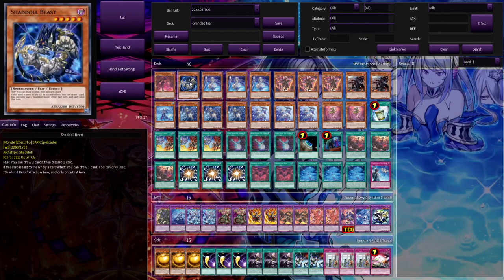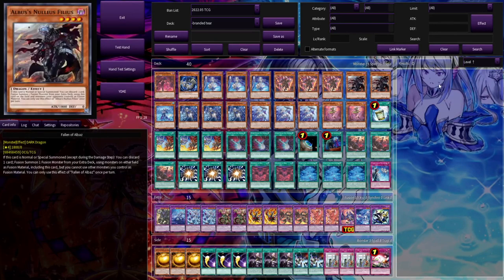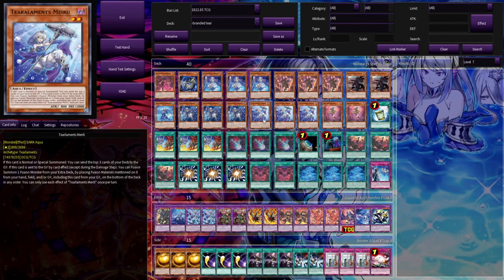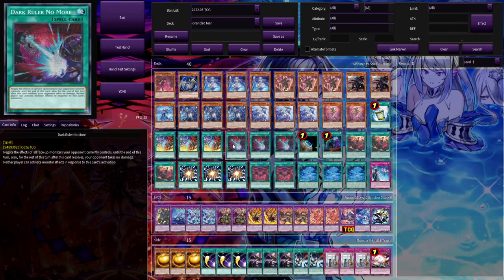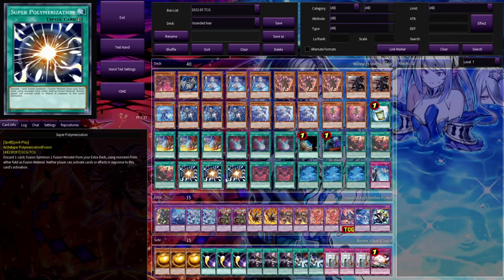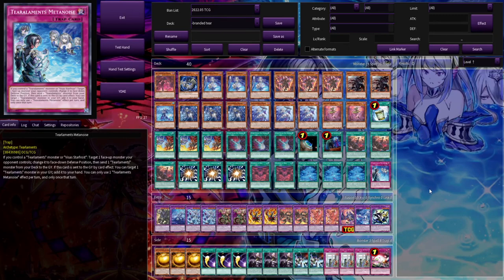Quick card-by-card: one Aluber, one Shadoll Beast, three Skiiren, three Luber, two Albaz, one Rhino Heart — which is interesting, we'll talk about that in a minute — three Hoffness, three Merli, two Tragedy, one Instant Fusion, three Branded Fusion, three Dark Ruler, one Terraforming, one Called by the Grave, three Branded Opening, three Super Polymerization, two Branded in Red, three copies of Primeval Planet Perlereino, and one copy of Tier Elements Metanoise.